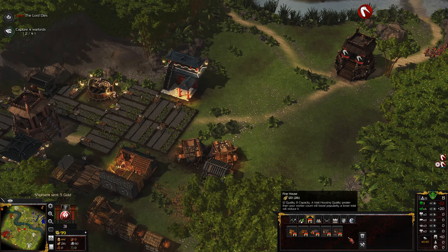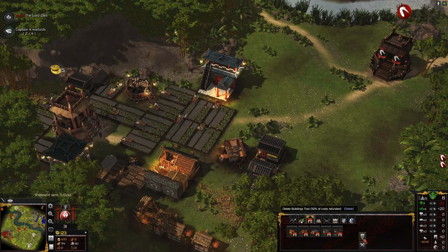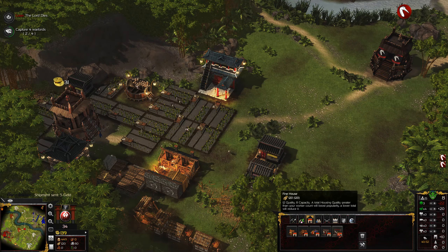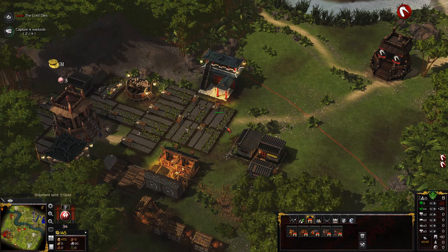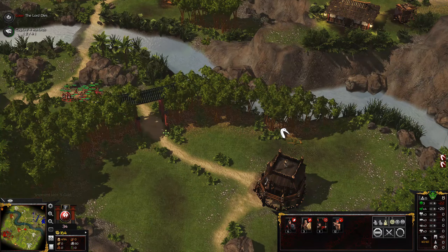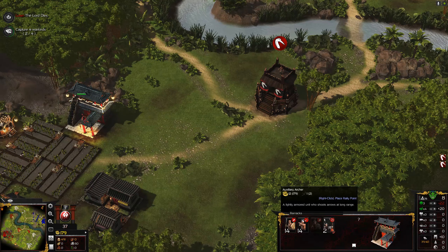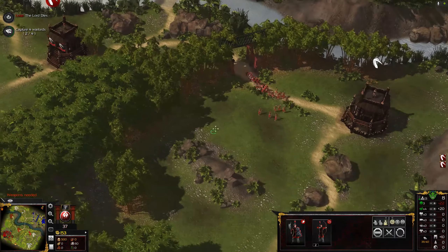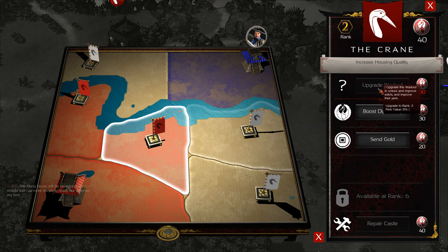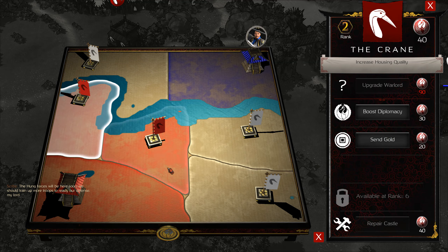I could even try to start moving a few houses here so I can make a fine house. Could make another one - let's do this. People have fine houses - nice! If they dare to attack me, they'll get beaten. I could now ask for an edict and upgrade this warlord. The Hung forces will be here soon - we should train up more troops to ready our defense, my lord.